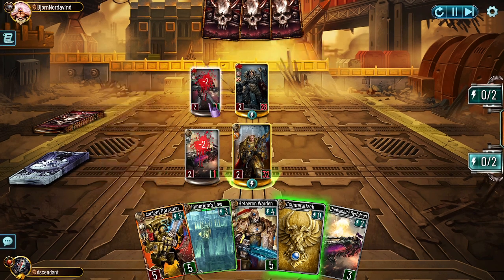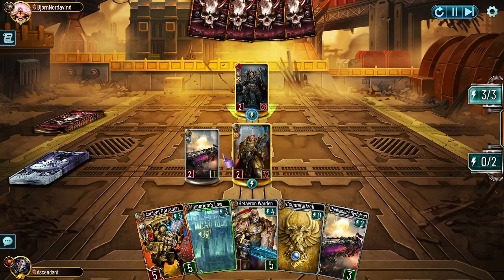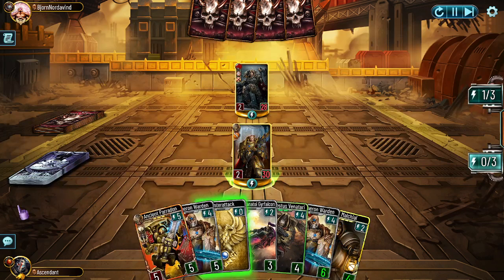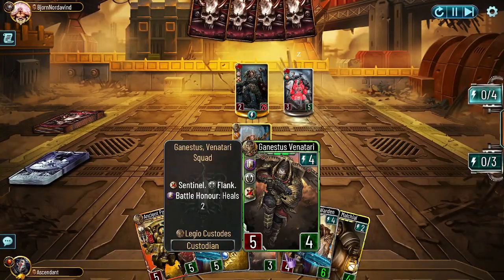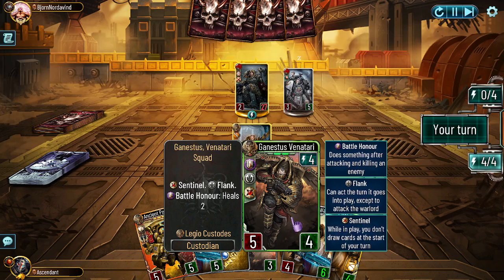At this point we take this out — I don't want to burn the counter-attack just yet. This is better because now Varl has to decide: smack this or fish for the one damage to go there. Of course he gets it. Next turn we have Imperium's Law, and then we have a flanker or frontliner depending on what we need, and we also have Pardon which is pretty amazing. We have the perfect way to take this out — Venatari into Torfin is the best kind of trade for him.